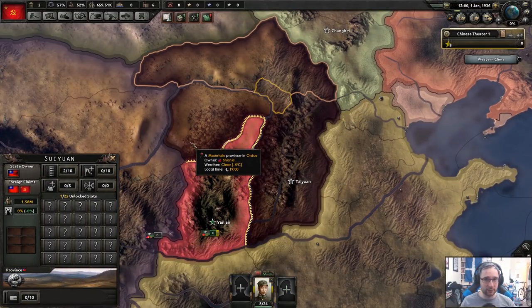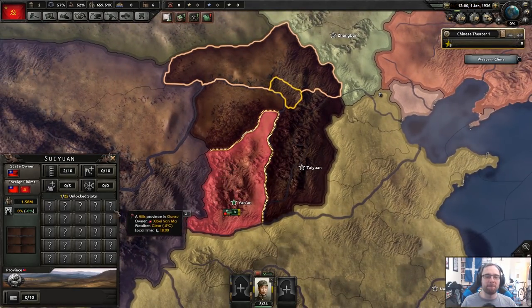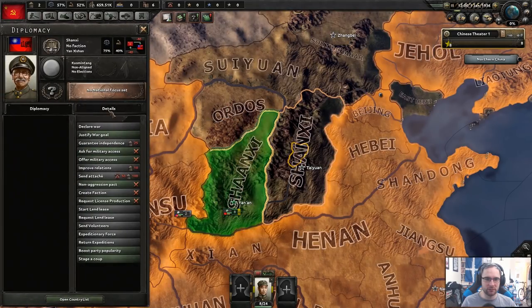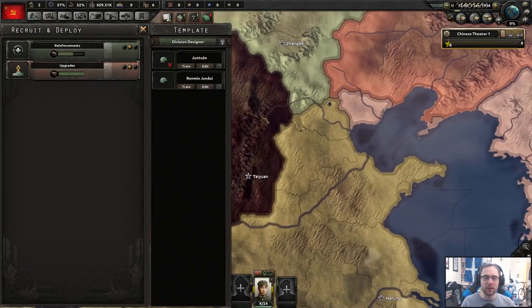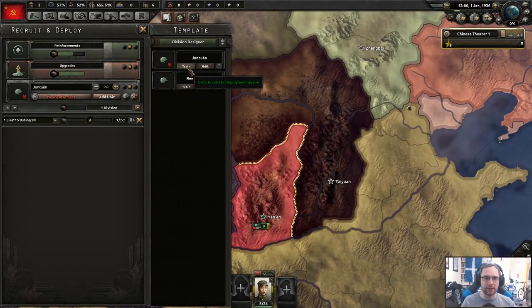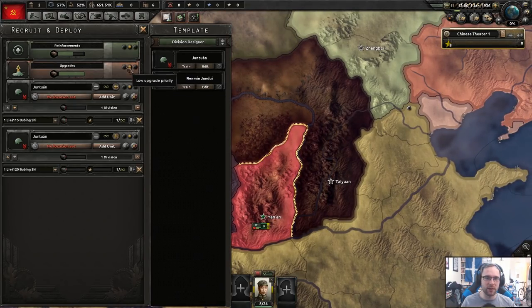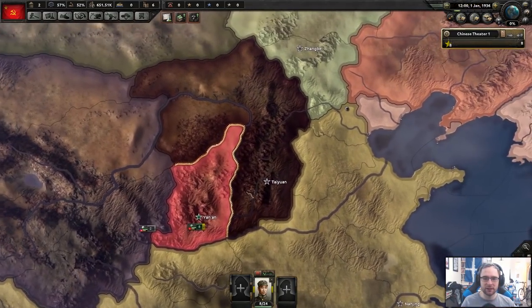Eight units isn't really a lot, especially given the quality we have. They currently have two units but will probably have more by the time we go to war because they'll emergency deploy people. If we can push past their existing units and just sit on their stuff, we'll be happy. We'll probably train another two units, maybe make them equal reinforcing.